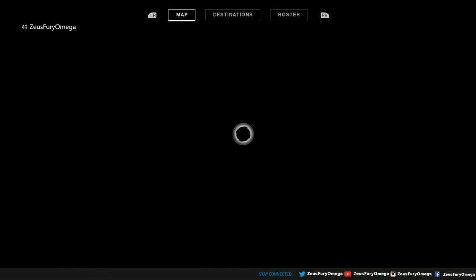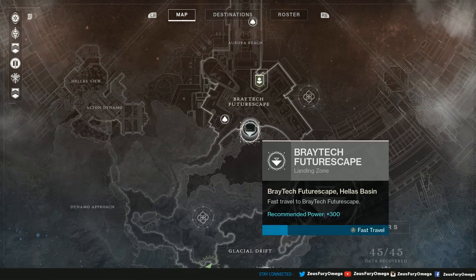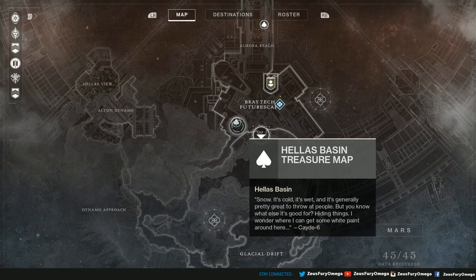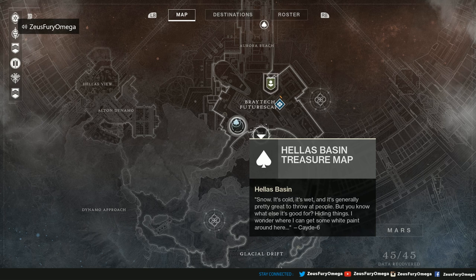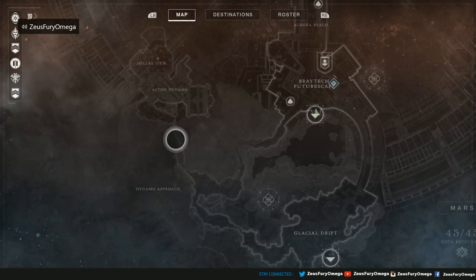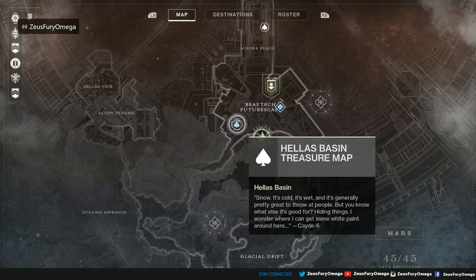Let's move on to the next group — moving north. Looks like there's one right next to one of the lost sectors. Snow — it was cold, it was wet, it was generally pretty great to throw at people. But you know what else it's good for? Hiding beads. I wonder where I can get some white paint around here.